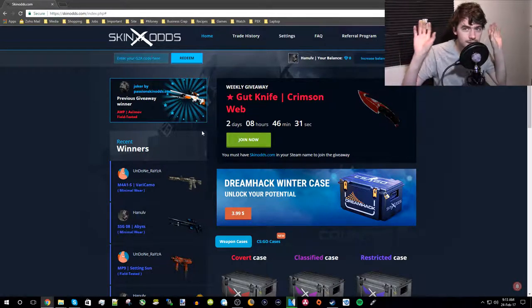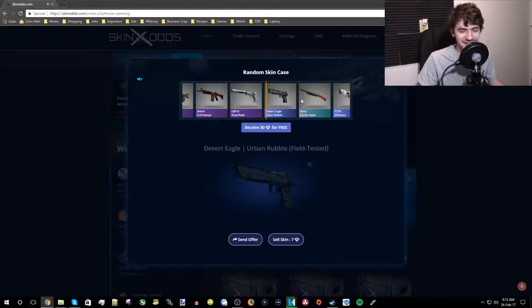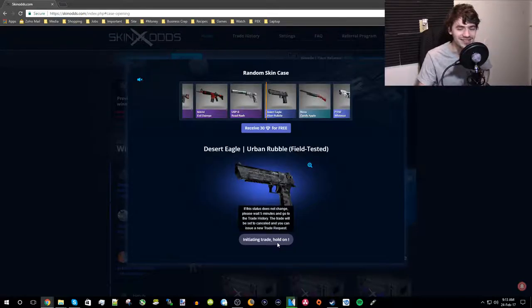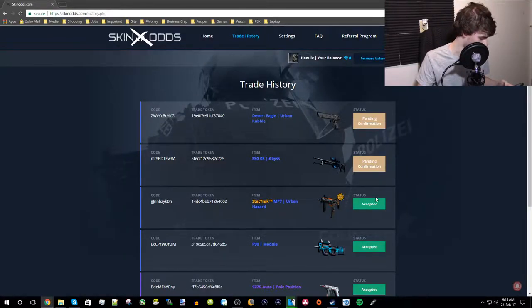Roll the dice — last one! Really? Field tested too? And it's only going to be seven cents — pending confirmation. Let me go to my trade history and I can see pending mobile confirmation. Does that mean I have to go into the app and confirm?